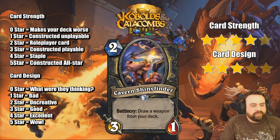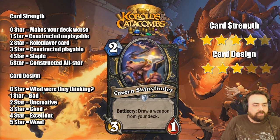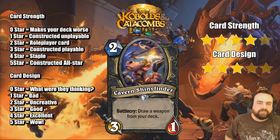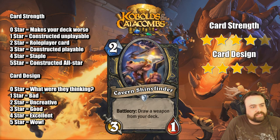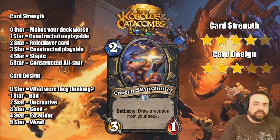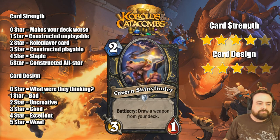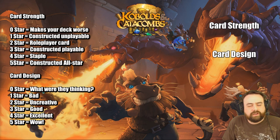Cavern Shinyfinder, 2-mana 3/1, Battlecry: draw a weapon from your deck. The point with this is obviously to find your Kingsbane, which is a Legendary weapon, so you only put one in your deck. It's kind of hard to build your deck around Kingsbane unless you have a card like this. The stats alone aren't that bad — compare to Loot Hoarder, a 2-mana 2/1 that sees play quite a bit and draws a card. This guy draws a weapon from your deck, pretty much the same thing — it does replace itself. Very good card specifically with Kingsbane, and maybe finds a home in non-Kingsbane decks just because of how efficient it is.